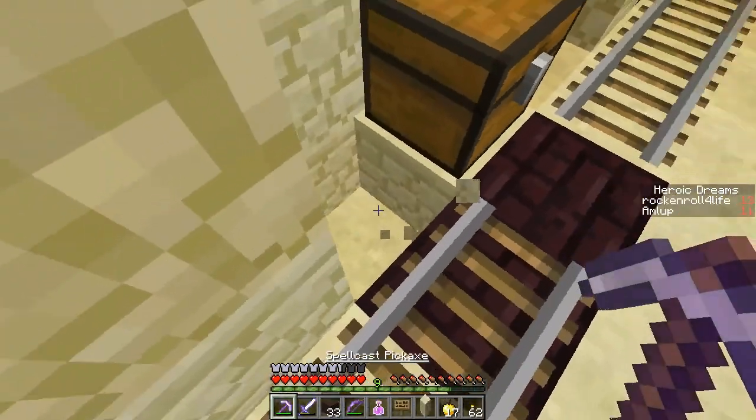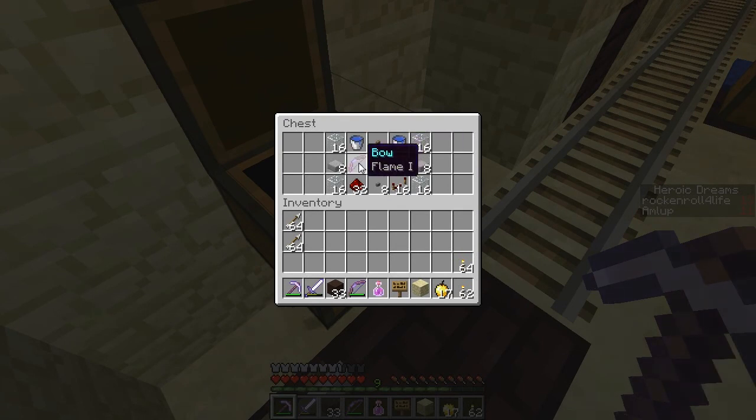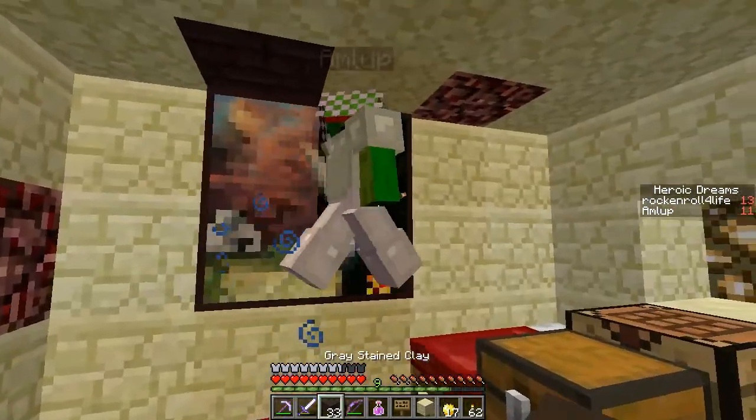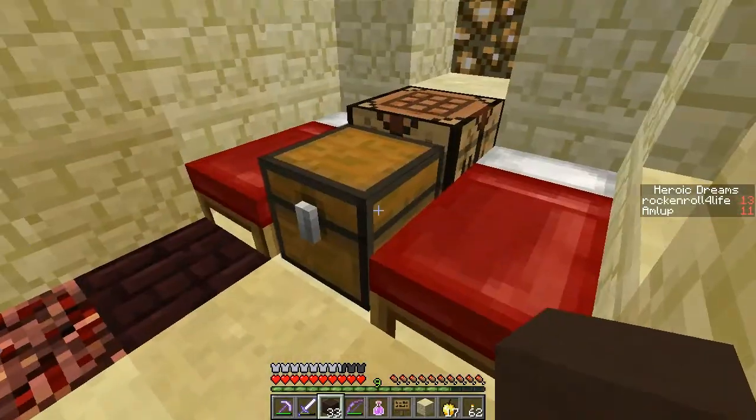This is a trap chest. Didn't the first boomkit explode? No, it didn't — never mind. Got a room here. Is there anything behind the painting? No. This is pleasant — featherfall three gold boots.